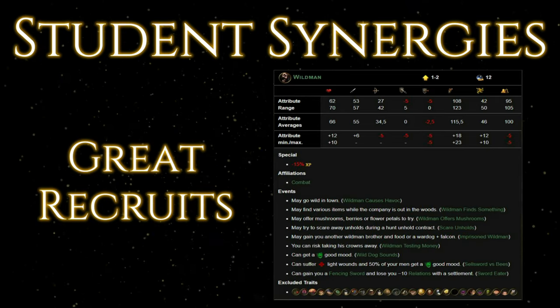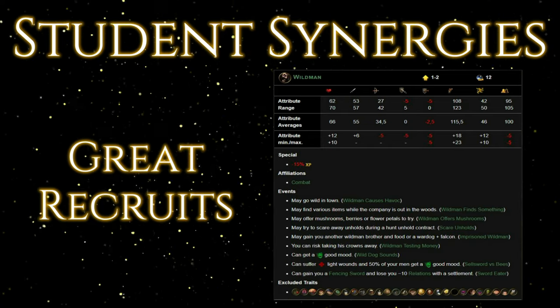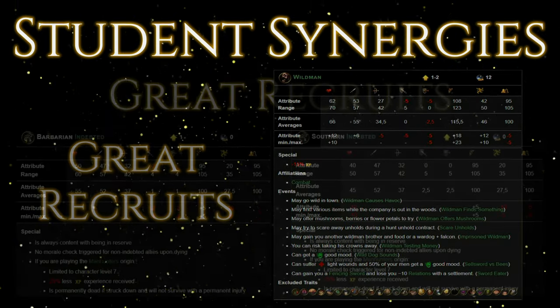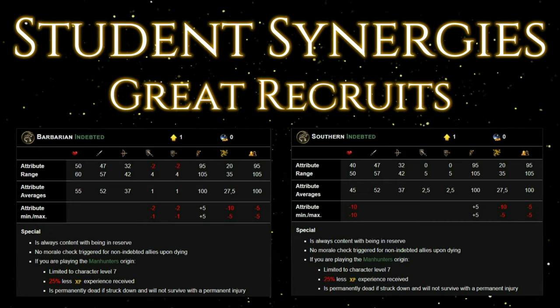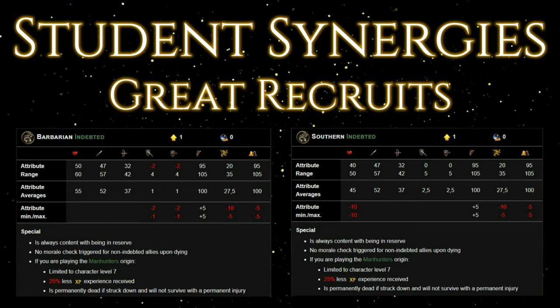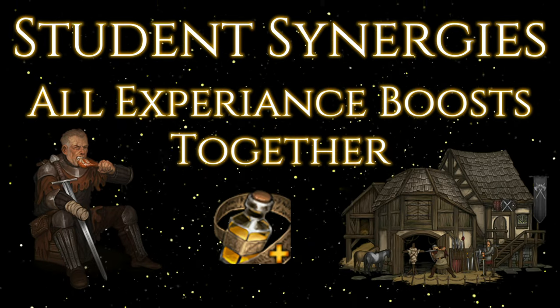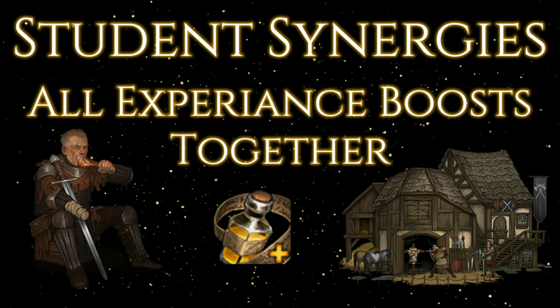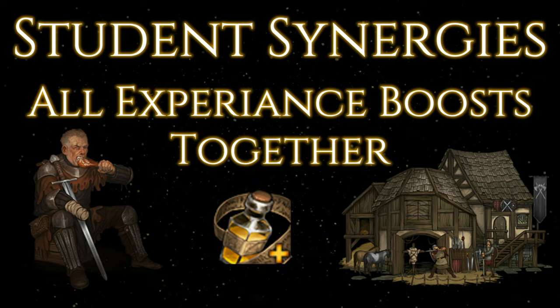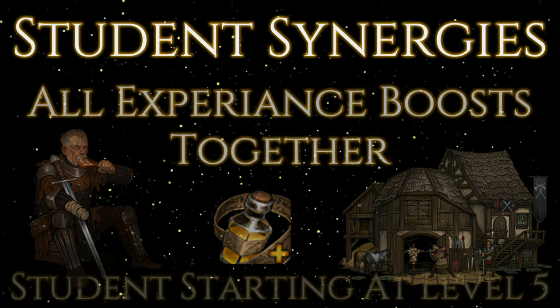A Historian comes with a 15% extra XP boost — that's 35% extra with Student. A Mason has a plus 5% XP boost, stacking to 25% with Student. Wild Men are the wild card — they come with a special trait of negative 15% XP, but adding Student brings it to a net positive 5%. The Manhunter Origin's Indebted brothers have negative 25% XP gain; getting them to cap out at level 7 as quickly as possible can be a key strategy. Stacking an Apprentice with Bright, Student, the Training Hall, the Drill Sergeant, and the Potion of Knowledge together can make a brother level up astronomically fast.